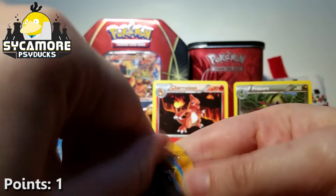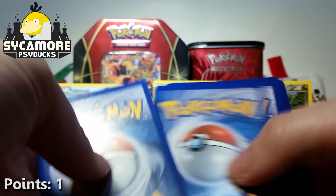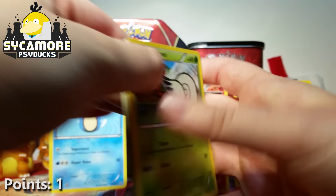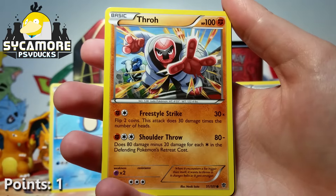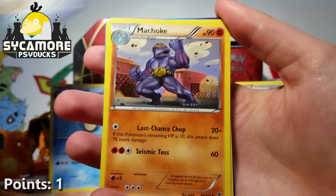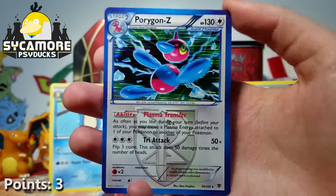These are just from the XY Starter figure pack things, so they're not even loose packs from something. Now we've got Plasma Blast here. I haven't opened very much Plasma Blast at all — I think it's the set that I have the least amount of extras from. We've got a Shelmet, a Gulpin, Machop, Throh, a Kangaskhan, a Chatot, a Machoke, Tropius, a Reverse Professor Juniper — which is pretty cool — and then our Rare is a Porygon-Z holo.